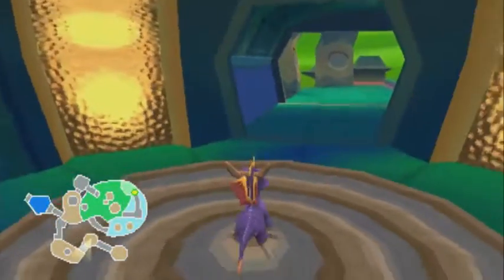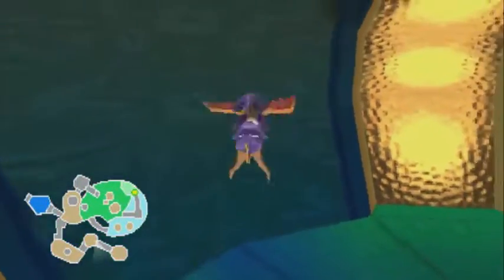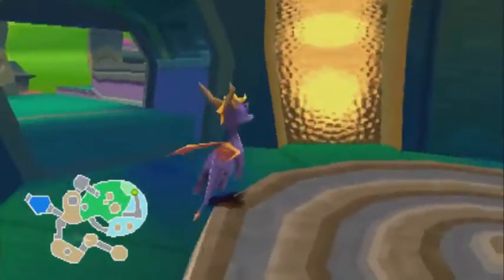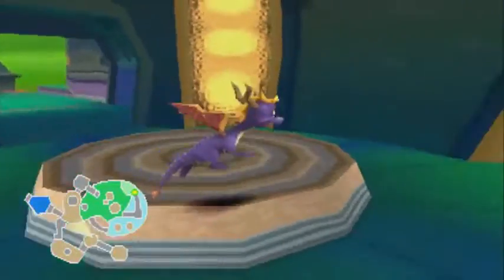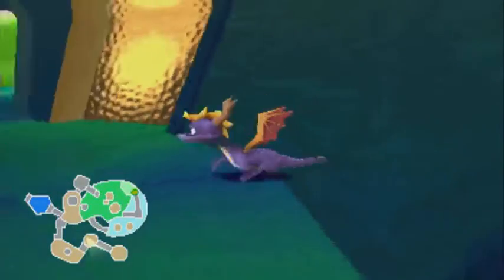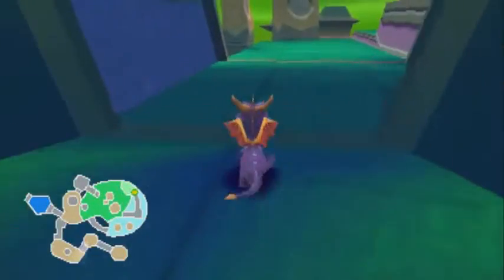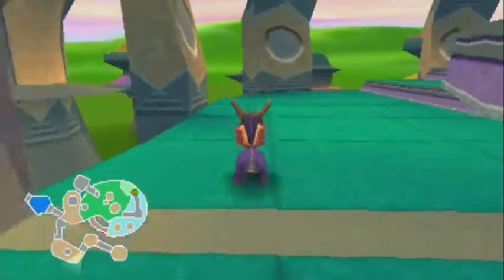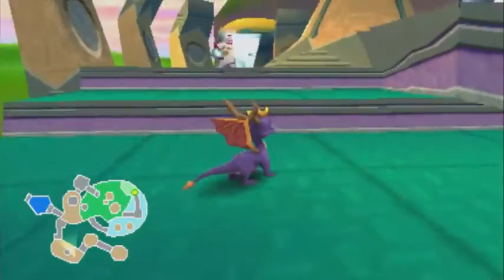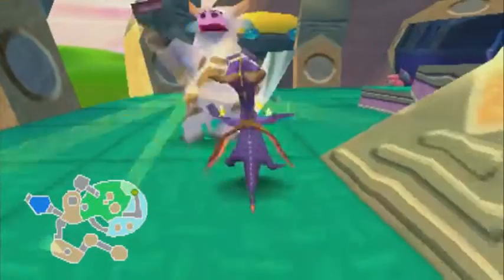One thing that bugs me - I think it was in the original version too - is how Spyro glides. Sometimes he's literally just dropping rather than gliding. When I was playing through Reignited, you'll have some jumps, you'll glide and do the hover, but then he just drops out of the sky for some reason rather than getting that little bit of extra height. You can glide normally, but if you try to hover he just drops.